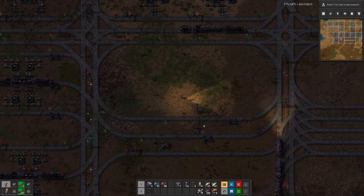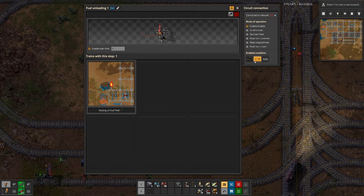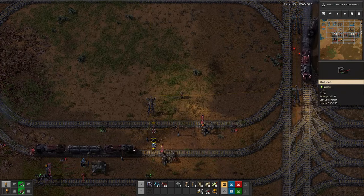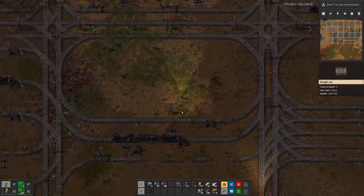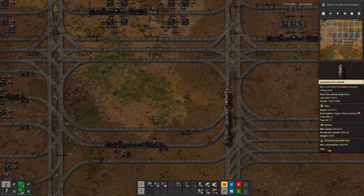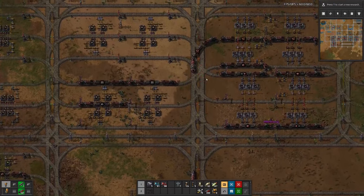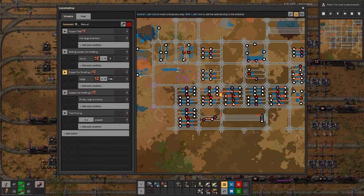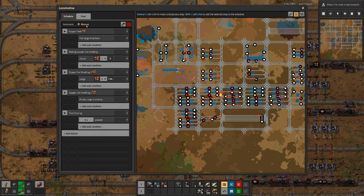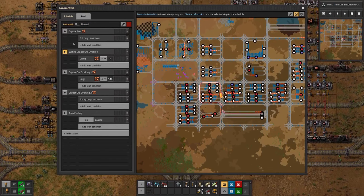With our second fueling stop I had to tweak things a bit for the unloading stations, so that those stations are only enabled if there is actually need for additional coal in the chests. Otherwise our fuel train would probably always prefer to go to this fuel station to unload coal and not to the other one which is further away. That should solve the problem.